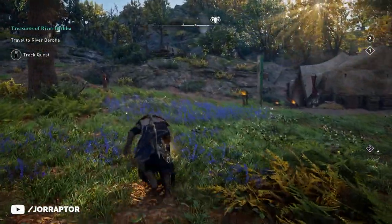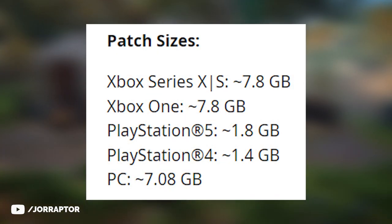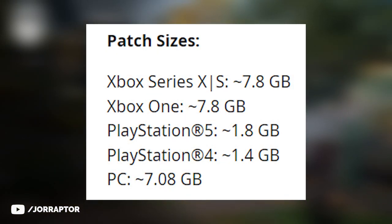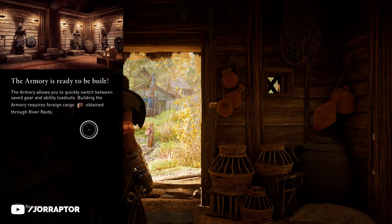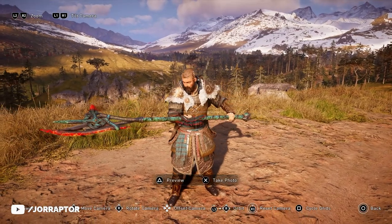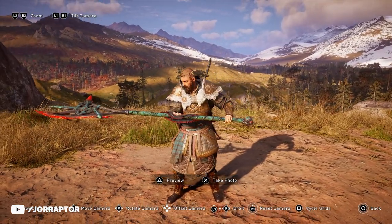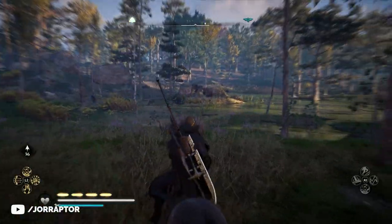If you install the brand new Assassin's Creed Valhalla update — which is pretty small by the way, around 2 gigs for PlayStation and 7 on Xbox and PC — you will immediately get the notification that the armory is ready to be built. It's linked to the brand new loadout feature that works even better than expected. We also got some really cool new free weapons to earn, some changes to go over, fixes, and way more.